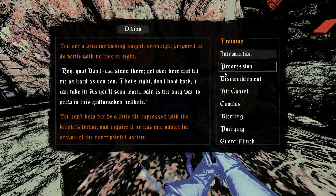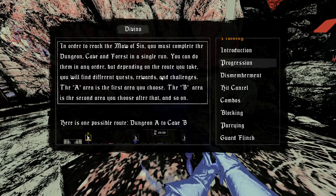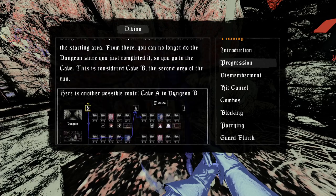'Sure, I've been here as long as I can remember. Feel free to stop by whenever you need to brush up on your training — I can also teach you some advanced techniques you'll need to truly flourish. Mastery takes time and perseverance, but the results are well worth it. In order to reach the Mall of Sin, you must complete the dungeon, cave, and forest in a single run — you can do them in order, but depending on the route, you'll find different quest rewards and challenges.'